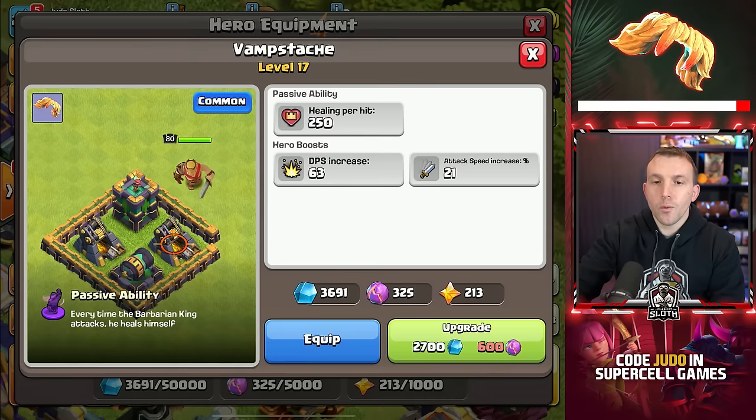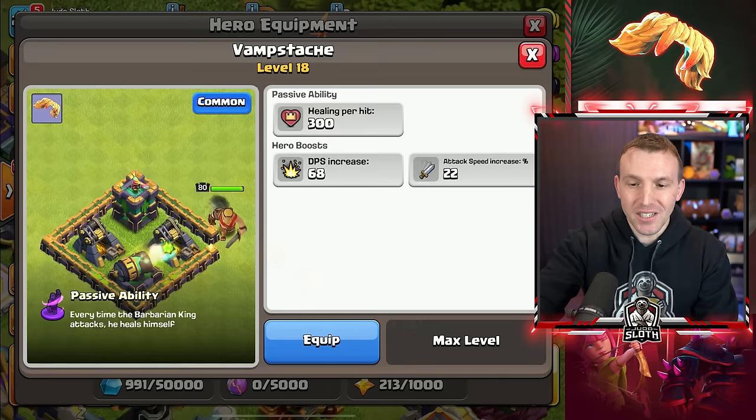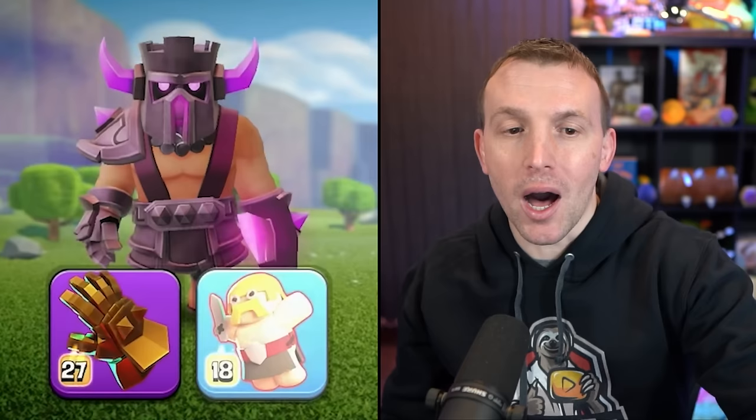We're going to have to start using regular gems. Vampstache to maximum level. Is that it for the Barbarian King? It is!